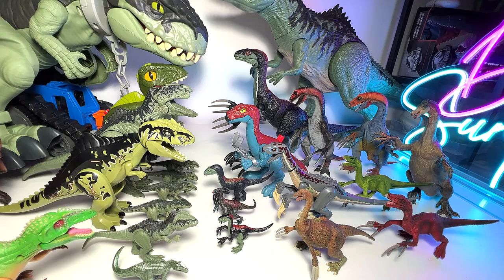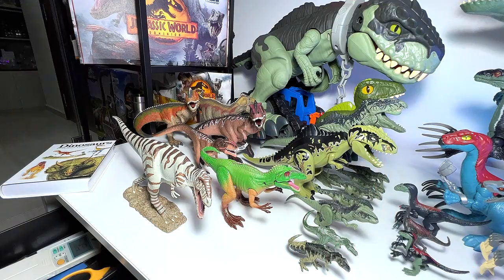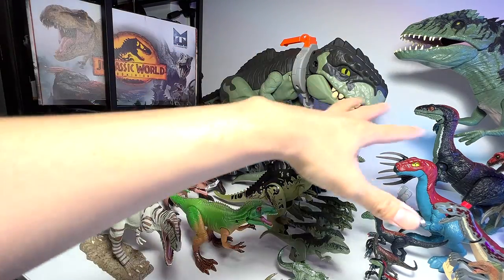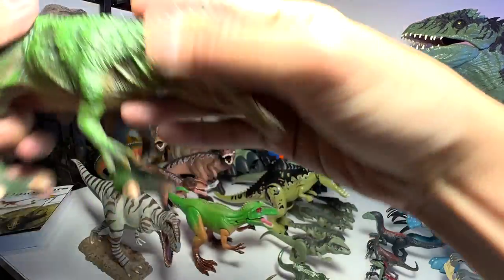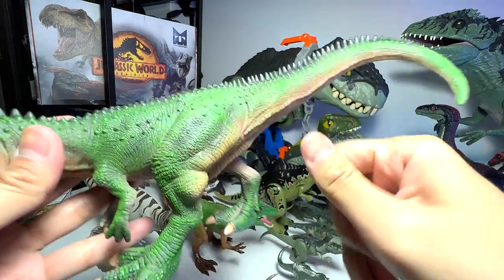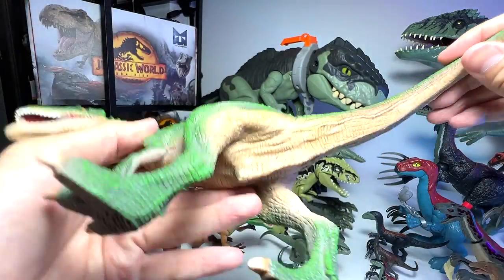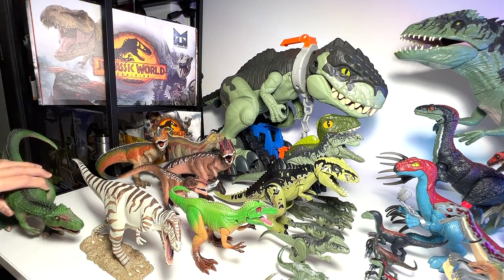We have a lot more Gigars. This one is actually from Safari Ltd. In a few months, we may not be able to do a Gigar collection that includes Gigars outside of Jurassic World figures. And this one is from Mojo — a huge one. In terms of quality, it is quite high quality, though the sculpt looks a bit weird. But the paint scheme is actually quite spot on — they've painted this with a lot of effort.